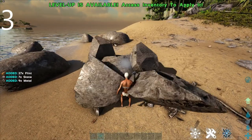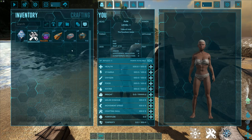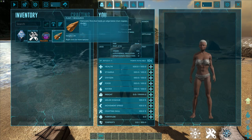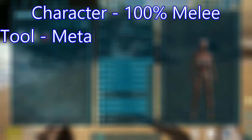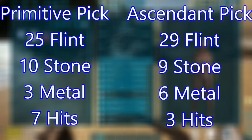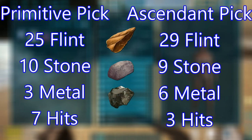Second ascendant rock — one, two, three hits: 27 flint, 7 stone, and 9 metal. So with 100% character melee and 296 on the ascendant pick, we average about 3 hits, 29 flint, 9 stone, and 6 metal. Comparing the results, the biggest ratio difference is metal at roughly 2:1. Other than that, the resource harvesting difference is insignificant. The main benefit is the reduced hits needed to break a node, giving you more time to hit more nodes and increasing your overall yield.